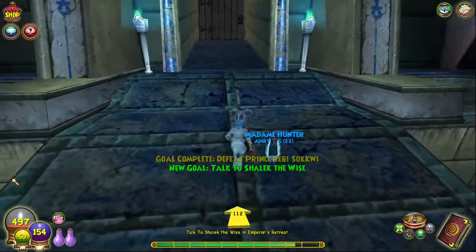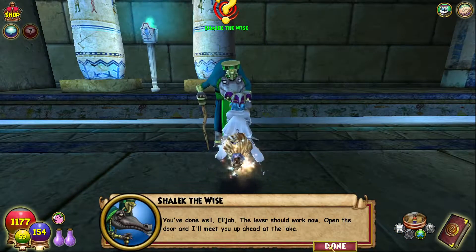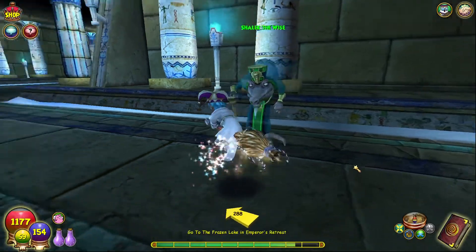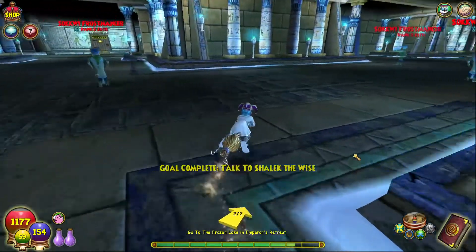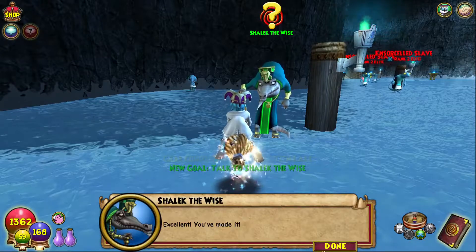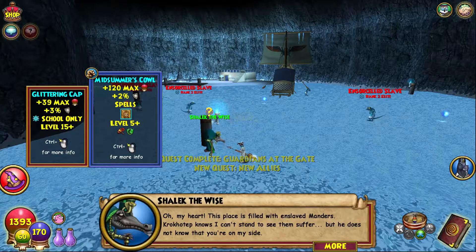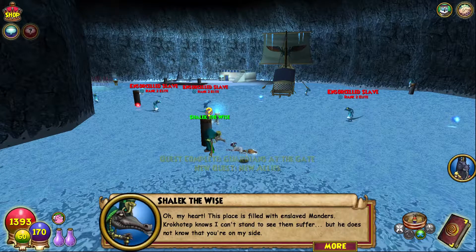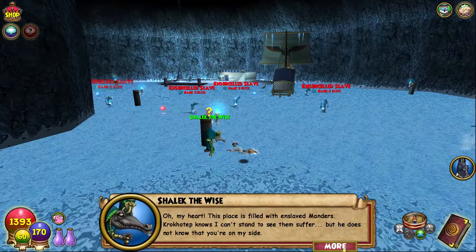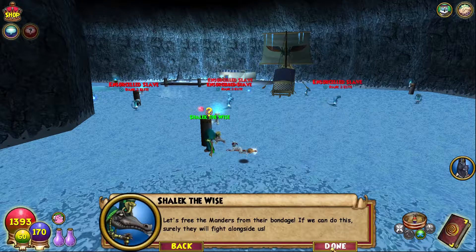I'll be right back whenever I get to Shalik. Now I'm back. You've done well, young wizard. The lever should work now — open the door and I'll meet you up ahead at the lake. Now back at Shalik again: You've made it, oh my heart. This place is filled with enslaved manders. Krokotep knows I can't stand to see them suffer but he does not know that you're on my side. Let's free the manders from their bondage — surely they will fight alongside us.